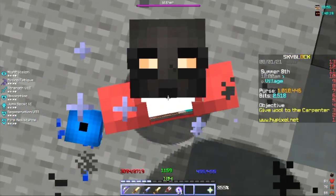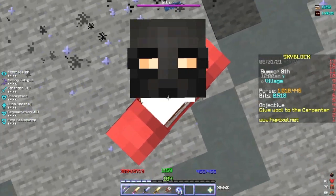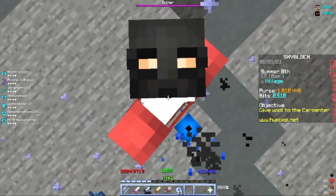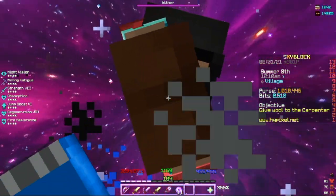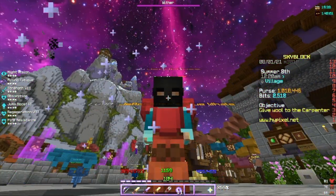So basically, some main points about Bazaar Flipping are the quantity you buy items in, whether you use buy offers and sell offers, and how much money you have to spend — which also kind of mixes with the quantity you buy. So just keep those in mind whenever you are Bazaar Flipping. Thank you.